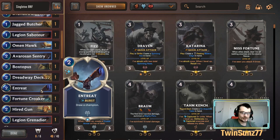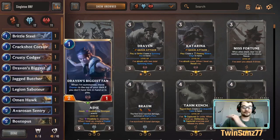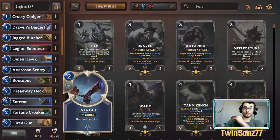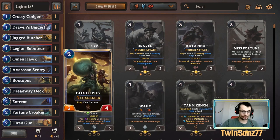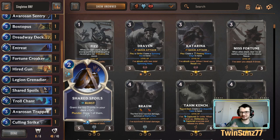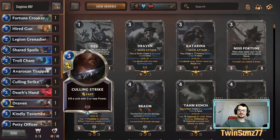Brittle Steel is a solid one-cost combat trick. Entreat adds another layer of consistency for card draw — it's a two-cost that could get us anything from Draven up to Sejuani, but it guarantees a champion, which is extremely beneficial. Shared Spoils similarly buffs our deck and generates a card draw. Troll Chant is probably one of the best combat tricks in the game for two mana. Calling Strike is needed for frostbite synergy, and Death's Hand is a nice damage ping to the nexus to help level up Gangplank or Sejuani, and also solid removal.